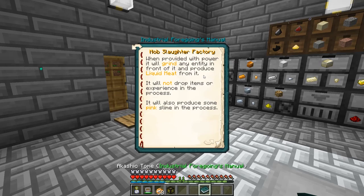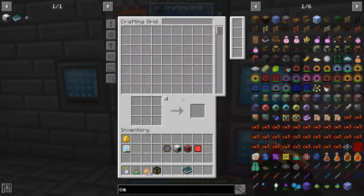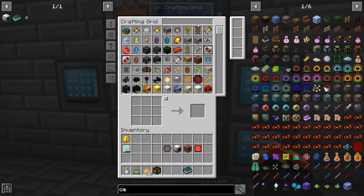It will not drop items or experience. It will also produce some pink slime in the process. We don't really need that much pink slime, so I'm tempted to just drop some cows or something in front of it and let them be slaughtered. I might see if that's an option.